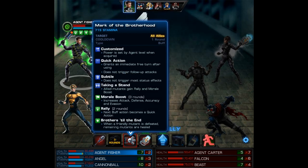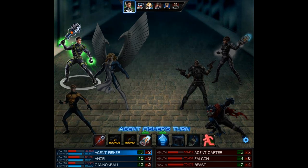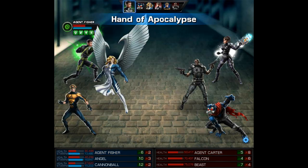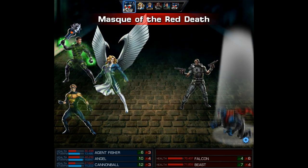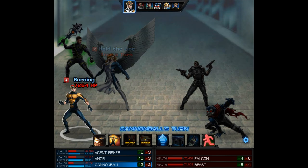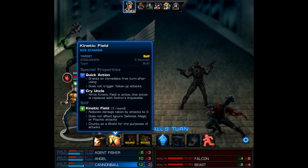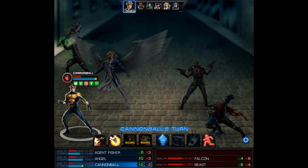The only bad part is we do have exhaustion so that will cut this down a little bit. But the Mark of the Brotherhood gives rally and morale boost. Rally is going to allow Kinetic Field to be a quick action, and Angel's first ability Absolution will also become a quick action. Meanwhile we did hit their agent for 203,000 damage — I have to say that's pretty sick. Now we're going to use Kinetic Field, and this buff allows you to unlock Nothing's Impossible. So on our next turn, because of Angel's extra turn, we're going to get to use Nothing's Impossible even though we were exhausted.